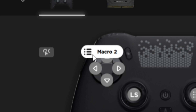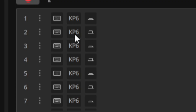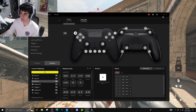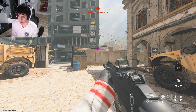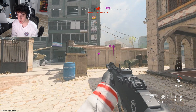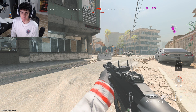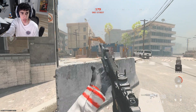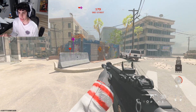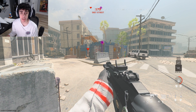My second macro is on the side of my controller — it automatically pings people with one tap. Normally you have to double-tap to automatically ping somebody, but I've seen PC players press one keybind and it does it automatically. I need to know from you guys to make sure I'm not doing anything wrong.